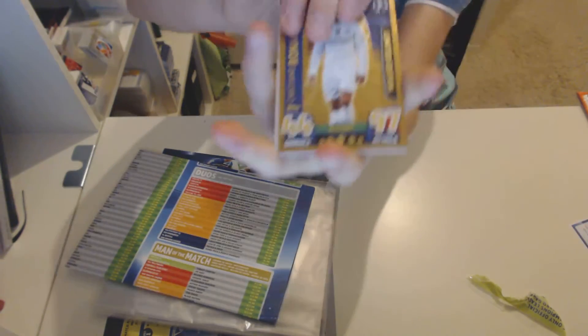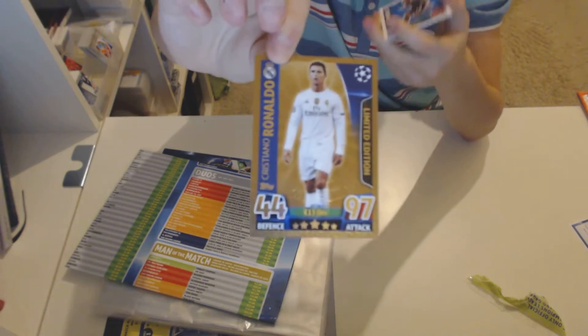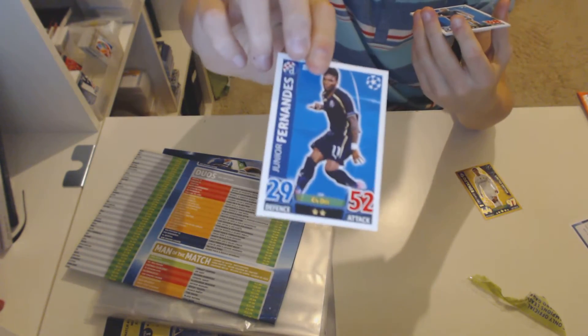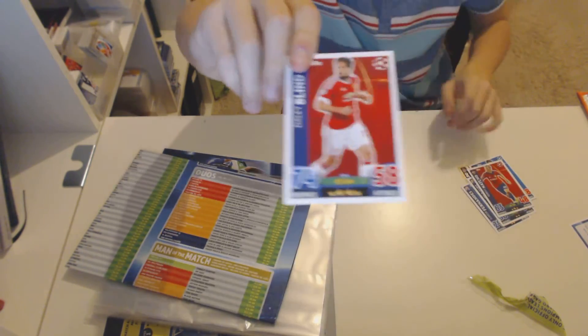We've got the code — Ronaldo Gold, 97 attack, 44 defence, Limped Edition, £13 million price. We've got Jun Fernandes, Jeremy Taravil, Dominguez, B-Bras Nacho, and the final card is Daley Blind from Manchester United.